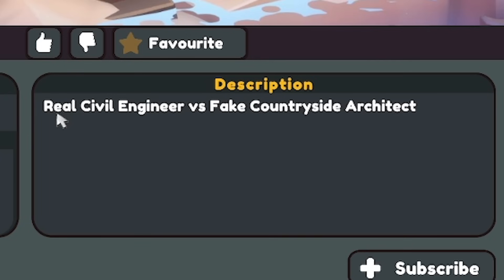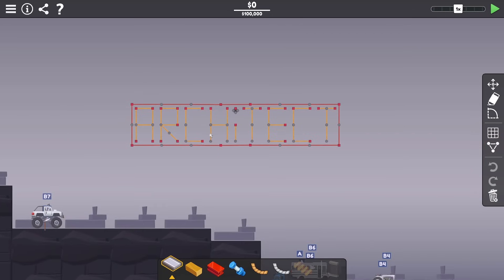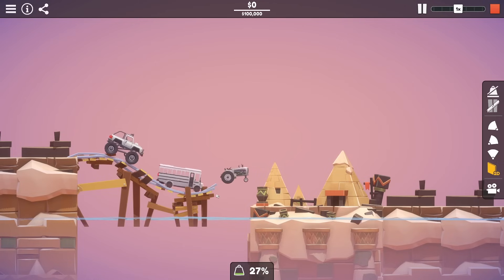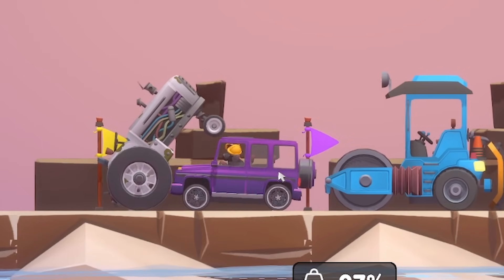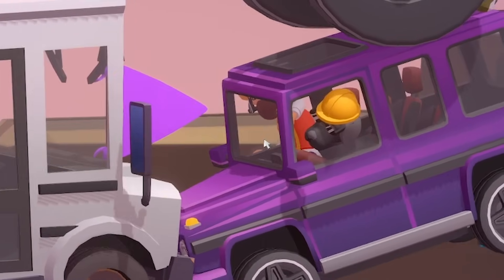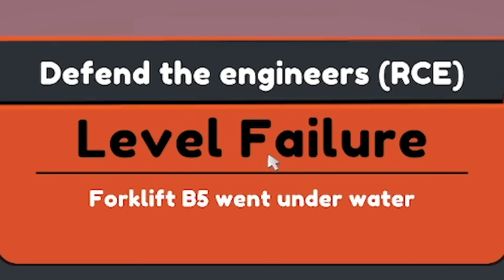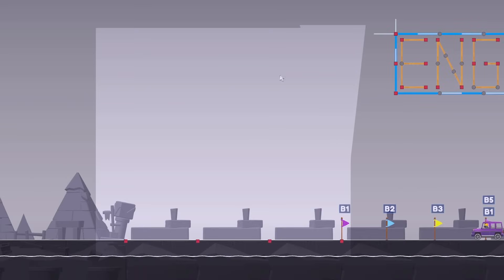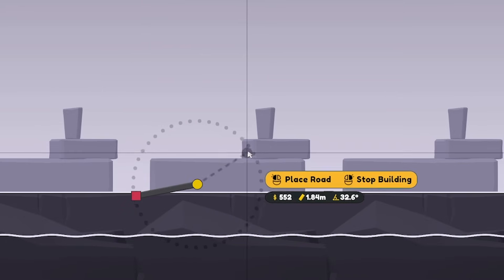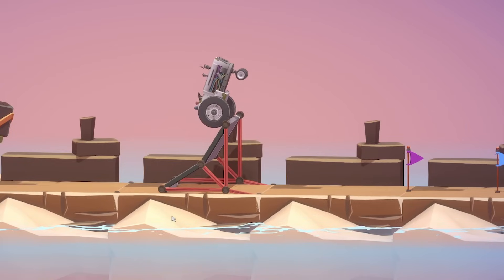The next one we're going to do is called Defend the Engineers — real civil engineer versus fake countryside architect. So what do we have? Are you on team red architect or team blue engineer? We've got loads of architect vehicles — they've got a ramp and they just absolutely bomb it. No respect for anyone. They crash into the G-Wagon. Paddy looks out the window like 'what are you doing, you architect!' There's a cat over here too. Unfortunately the tug of war between team architect and team engineer didn't end well for the engineers — but that's what I'm here for. I can only build in this little square and we need to prevent them pushing us so we can get to the flags.